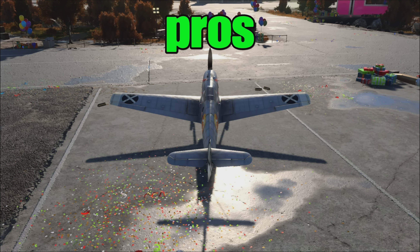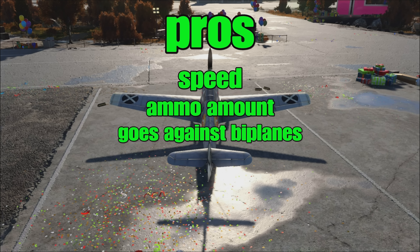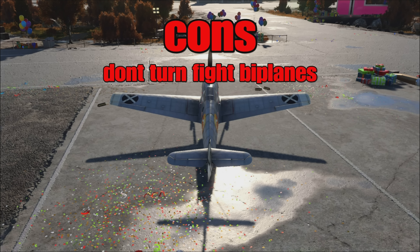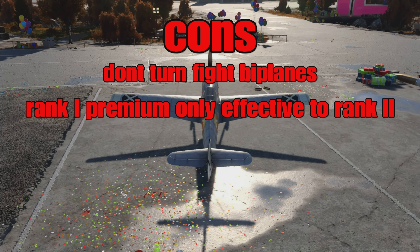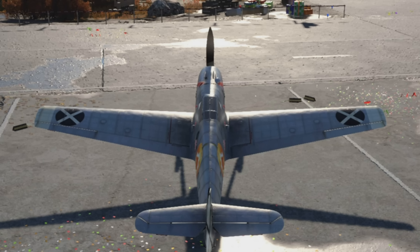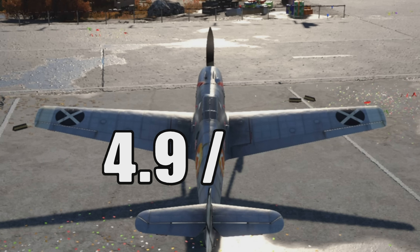The pros of this plane is that at its tier it's quite fast, you have a fair amount of ammo, it fights biplanes which means you're gonna shred them, and also it's pretty cheap. The cons: you're gonna get out-turned by pretty much everything at your tier because you're all fighting biplanes. However, you're on a more capable platform so you can still rate fight them a little and use your overall speed. Also, it's a Rank 1 premium, which means you're not gonna get very far in the tree — to around Rank 2. But it's a good way to get started. The multipliers are absolute whack. Therefore it gets a 4.9 out of 10.